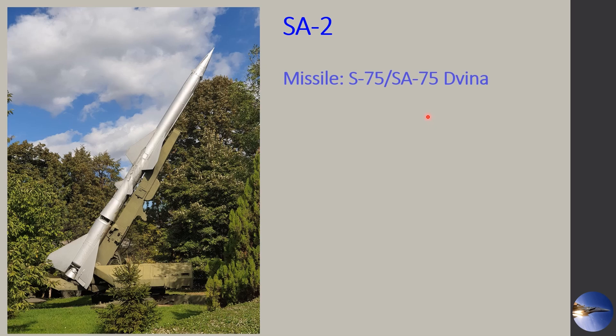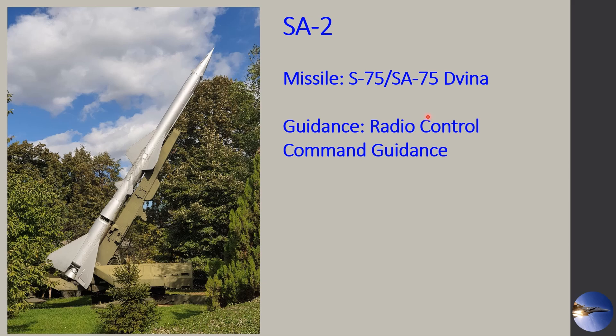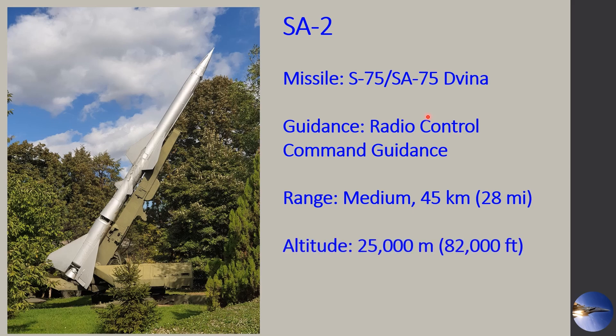The SA-2 site uses the missile called the S-75, SA-75 Davina. The guidance it uses is called Radio Control Command Guidance. It is a medium-range missile with 45 kilometers or 28 miles maximum range and a maximum altitude of 82,000 feet or 25,000 meters. The missile itself can reach 3.5 Mach and does have a boost of about 25 seconds — the first five seconds is an accelerated boost, and then we have sustained boost for the following 20 seconds, so it has a lot of fuel to burn to reach up to that speed.